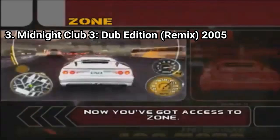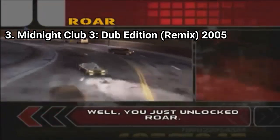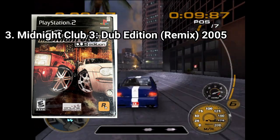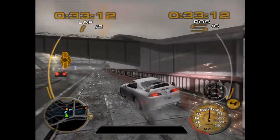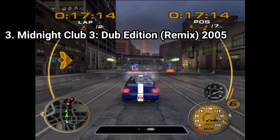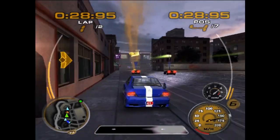Midnight Club 3 also introduces abilities. Vehicles are split into categories — big, bulky vehicles have aggro, which lets you bulldoze through traffic, and lighter and faster vehicles have zone, which slows down time. Also, if you are searching for the game, get the remix version and not the standard version. The standard version has 3 maps — Detroit, Atlanta, and San Diego — while the remix version has 4, adding Tokyo. The remix version also has 24 more vehicles, 25 more songs, and more races. So remember, if you're game hunting for this game, get the remix version — it has more content. I consider Midnight Club 3 a masterpiece. Its tuning system is one of the best in video games, and even if the game's difficulty is not for everyone, it's amazing. If you haven't played it yet, just try it out.